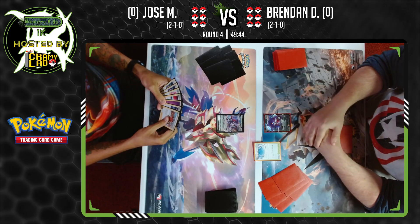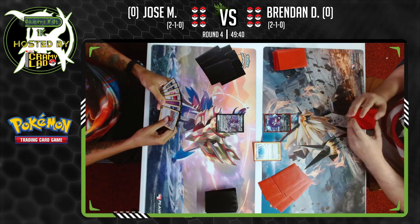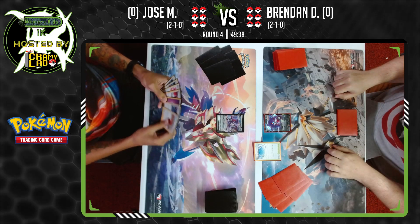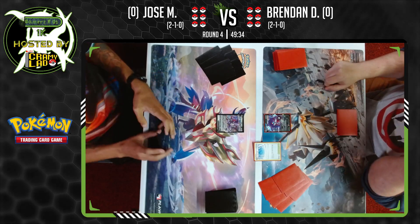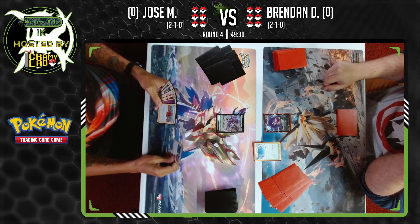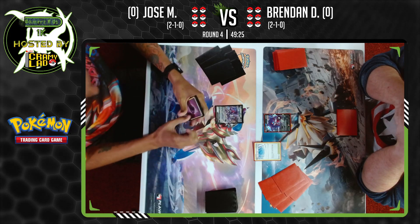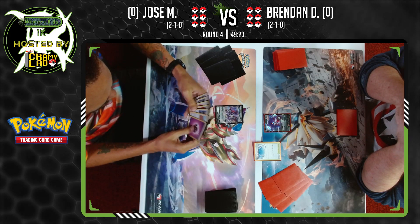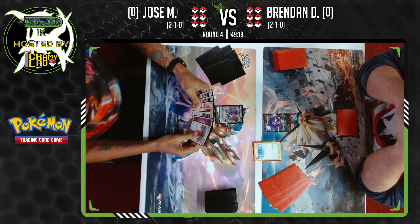This is not what we like to see — Jose is running Mew. He has stadiums in the deck, but Path to the Peak is very destructive to this deck. Jose's hand is not very well equipped to deal with this right off the bat.